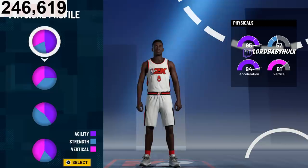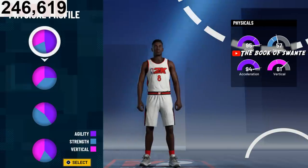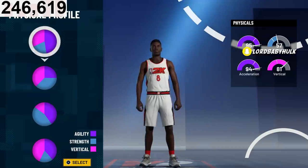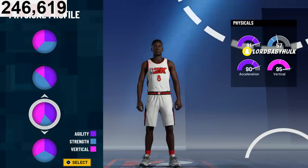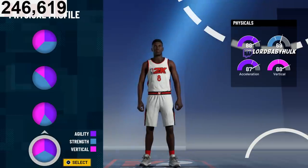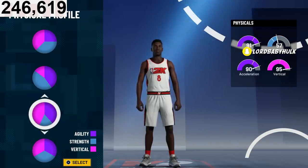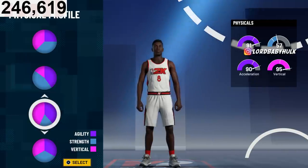You could make them a shooting guard but you're not gonna get floor general and dimer, which is vital. Now personally you could go pure speed, but you're already gonna be super fast as an inside big with this build. I personally pick the vertical pie chart — way better dunks, alley-oops, defense, blocks. Or if you're more worried about strength, you could pick the more balanced pie chart. I don't think strength has mattered in any 2K. The vertical pie chart is better than the speed pie chart because you're already going to be super fast — high vertical helps with your defense and dunks.